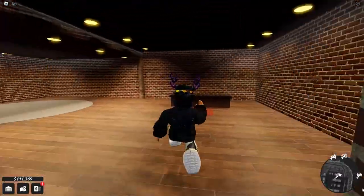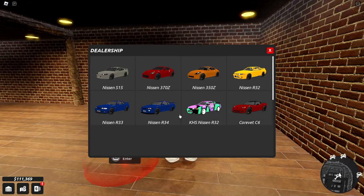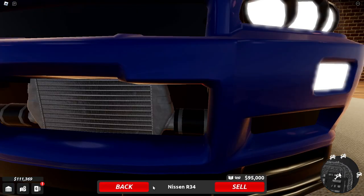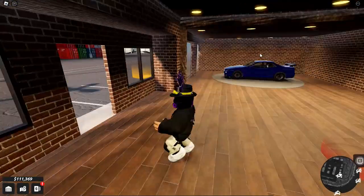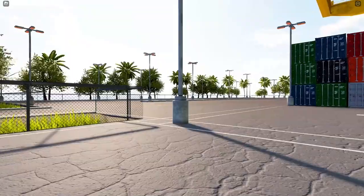Hey guys, we're back in Peak Drift because they added a new car. They only added one, but they also added body kits for the R34, so I'm going to quickly show you the body kits and then show you the C6. You basically just have a front splitter, and I think the spoiler is also part of the body kit.